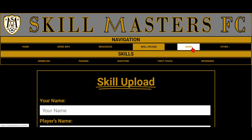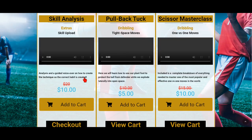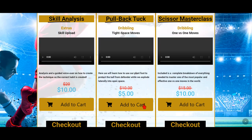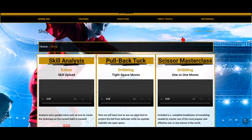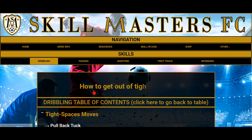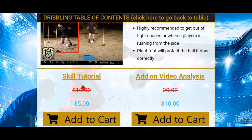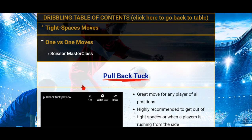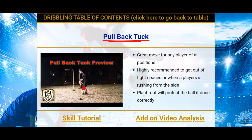If you'd like to buy skills or the skill analysis, go to the Shop. You'll see all the different skills available — add them to the cart and check out, pretty simple. Under the Skills navigation, this is under Dribbling, and all the skills are listed there if you want to look at or purchase them. When you purchase the skill analysis, I'll know which skill it is when you send it in, so you don't really have to put anything extra on there.